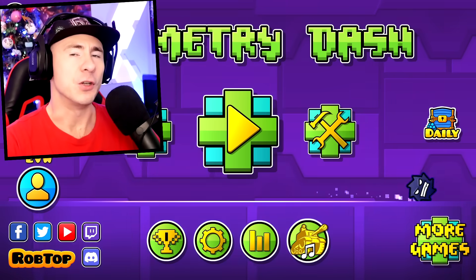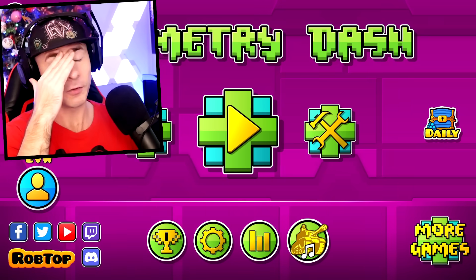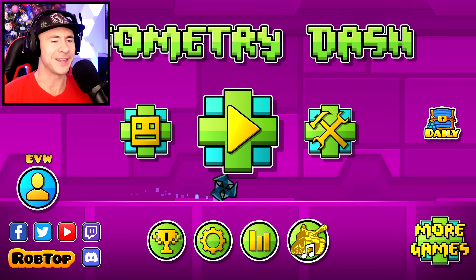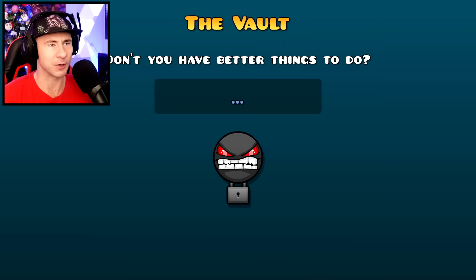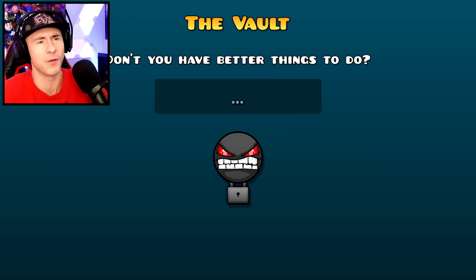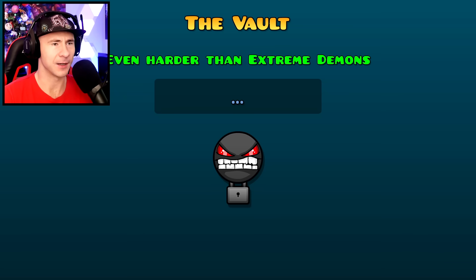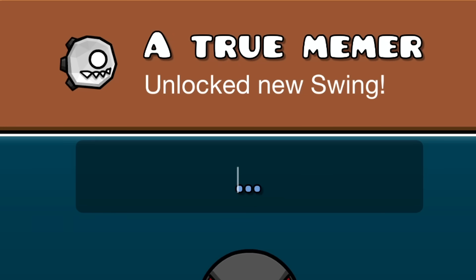There are five new vault codes that give you icons and unlock things. The first vault: click the settings icon and then the lock in the top-right corner to reach the normal vault. The hint says 'What is the hardest demon... even harder than extreme demons?' Type in 'Final Boss' and you unlock a new swing copter — the 'True Memer' icon.